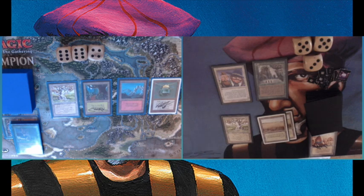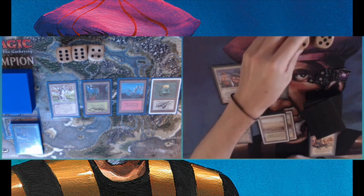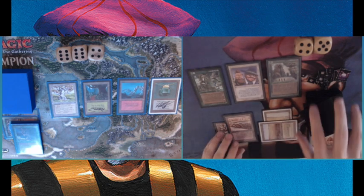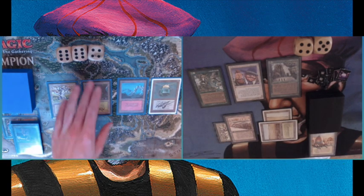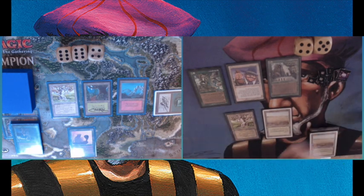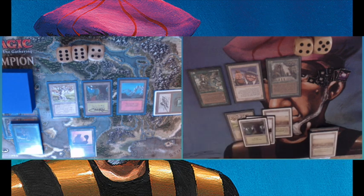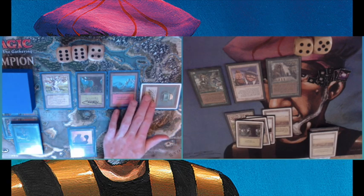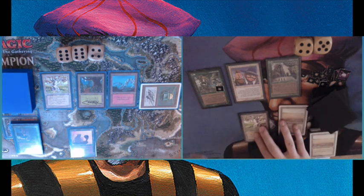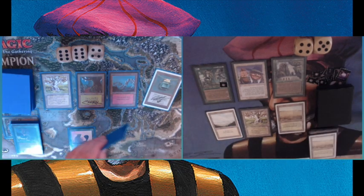I don't really mind losing a land here because it gets me closer to a Land Tax activation. I also saw a Wheel of Fortune in there for my opponent — all he really needed was a creature, I think he had like three Giant Growths. That Balance was just spot on. There's the Elvish Farmer and this is interesting: I'm playing a Strip Mine on my own land to activate my Land Tax — exactly what I'm doing to trigger it. I get to draw three basic lands, and I'm getting a counter on my Elvish Farmer.